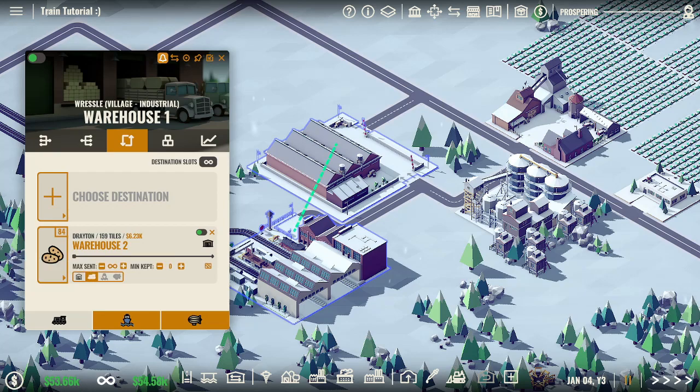What you want to do is hit 'Use Train Terminals'. Once that's highlighted in orange, that's what will be used. The main thing to do is also make sure to have that box highlighted orange as well, because otherwise your trains will go as goods come in — which might only be one or two — rather than waiting until they're full, which is more economical.